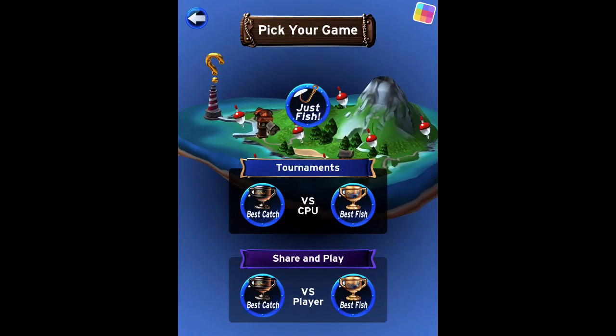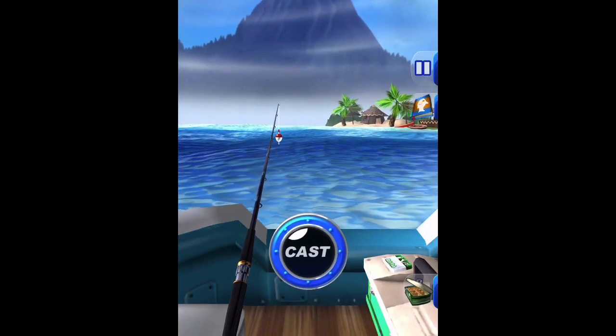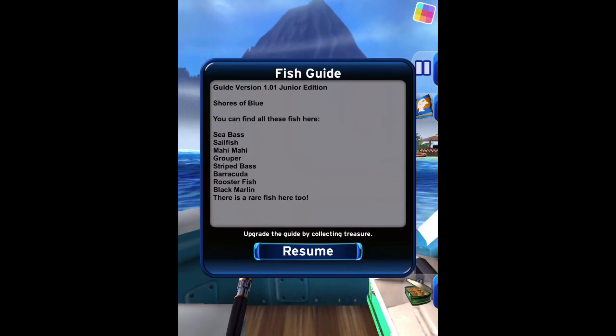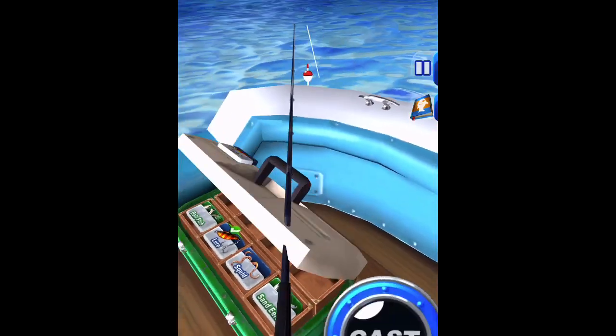The Black Marlin is in the Shores of Blue, so we just hit Just Fish. If you go to the Fish Guide, we can see we have the Black Marlins at the bottom. So we might need to get the Blue, I think.